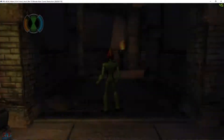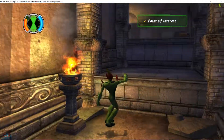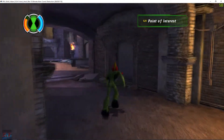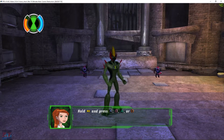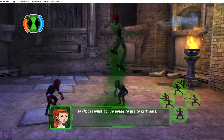Ben can transform into lots of different aliens. Each of your alien forms has four different special attacks. Hold R and press X, square, triangle, or circle. Choose what you're going to use to kick butt.